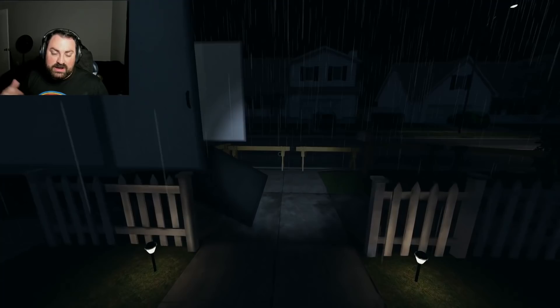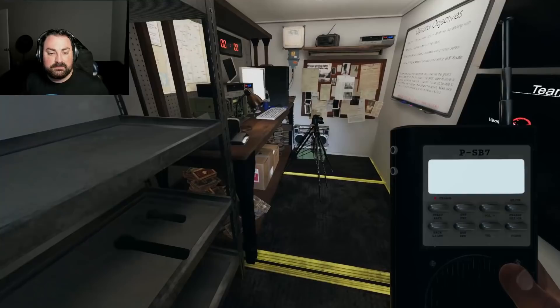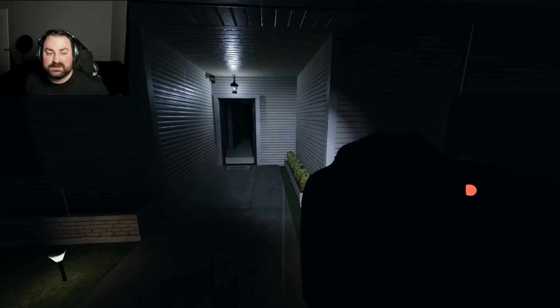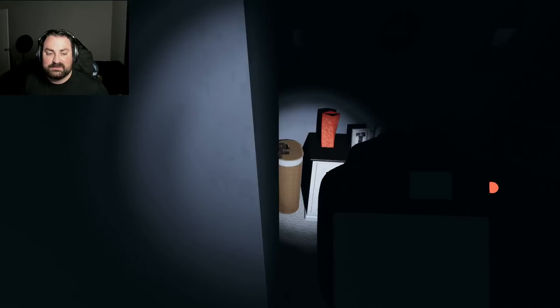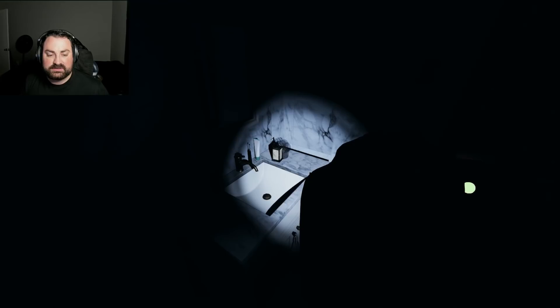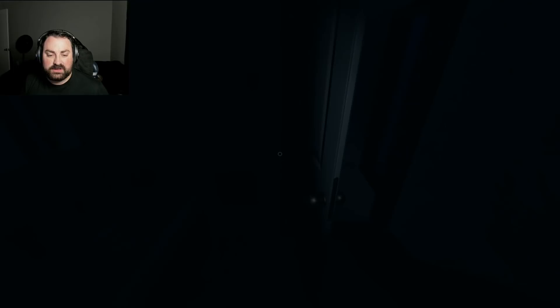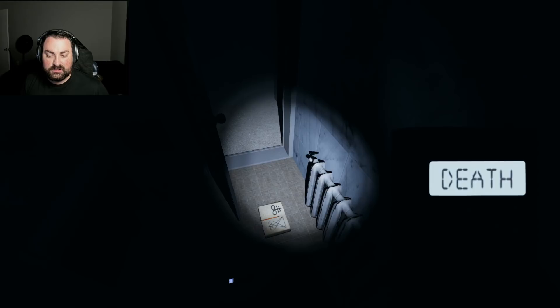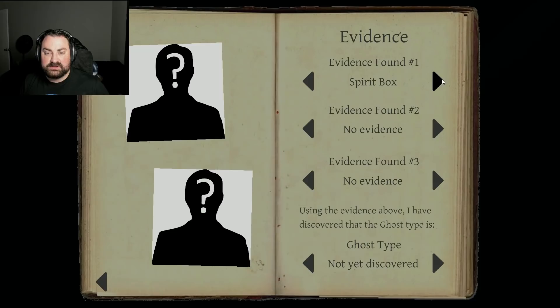We kind of got a general direction of it. While those temperatures take a little bit to correct themselves, we need to get some evidence in there. Let's get the video camera — if it is in the bathroom, this one will work better because there's not much room for a tripod. We can put this on the counter and get a decent view. We got ghost writing. We got spirit box and ghost writing — two pieces of evidence immediately.